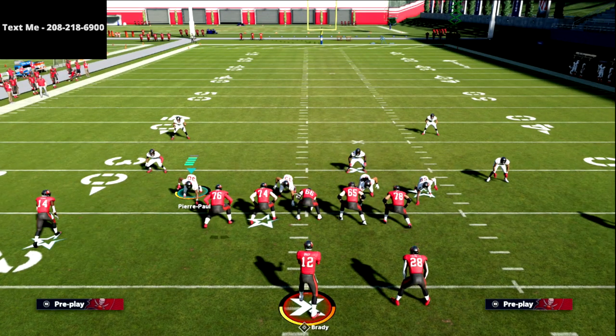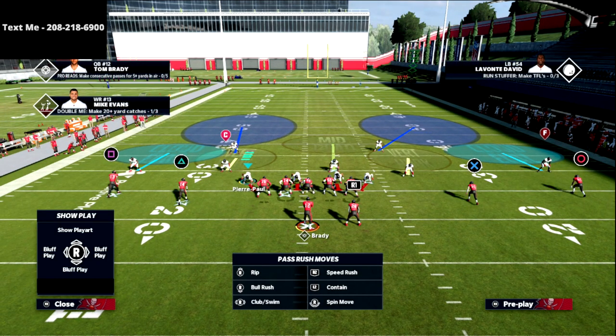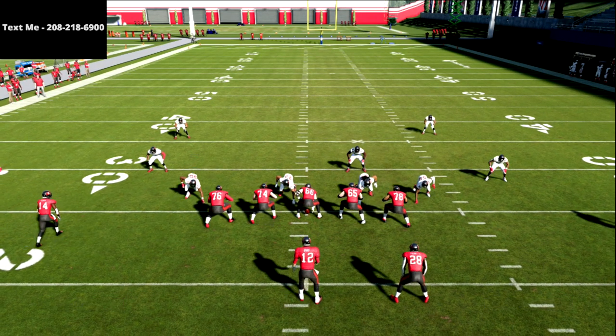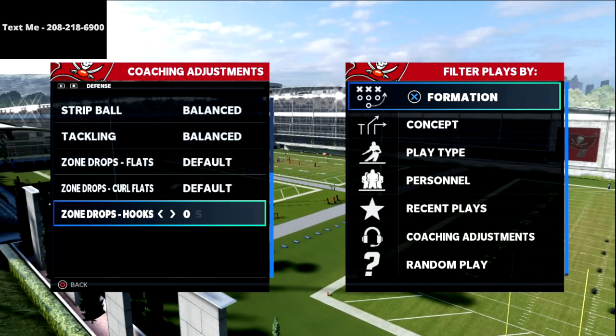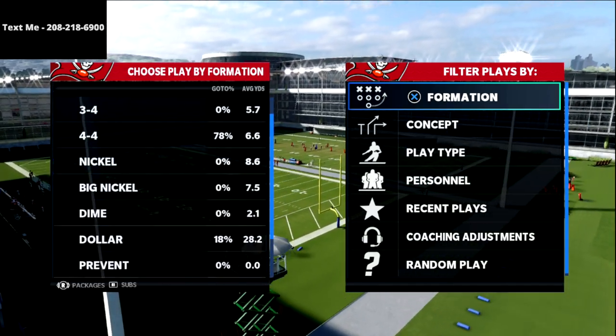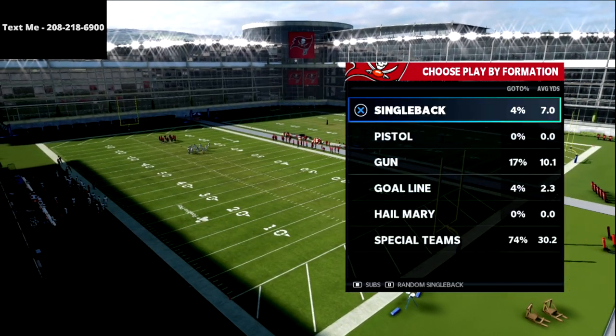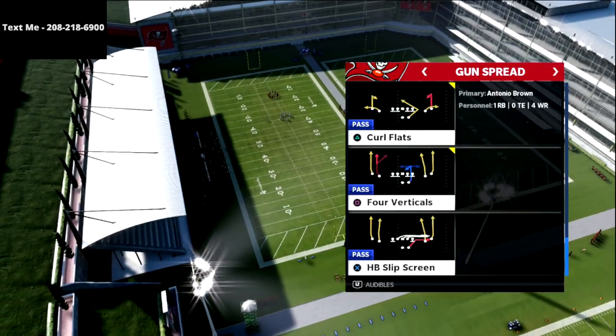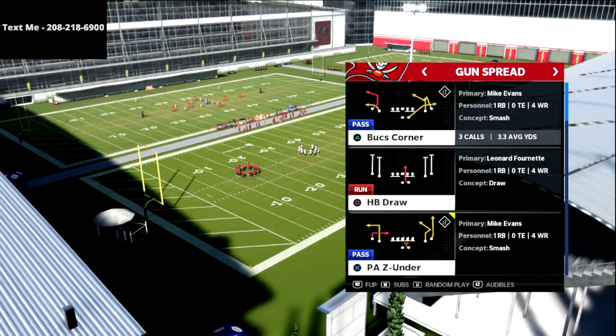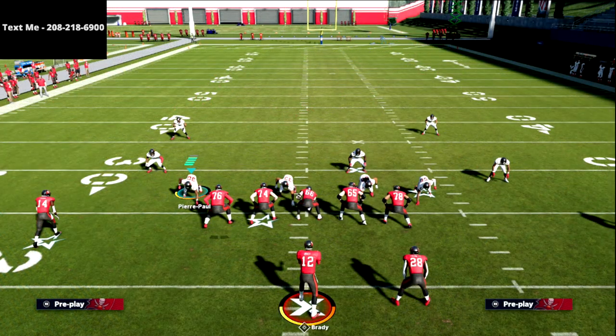Here's what you're going to see in the play art: on the corners on the left side they are in cloud flats, the two underneath middle defenders are in vertical hooks, and the middle linebacker, the Mike, is in a middle read zone. I have zone drops on right now, so I'm going to take those off first and then put them back on and go over how both work. We did a defensive encyclopedia for Madden 21 that breaks down every single zone — what a cloud flat does, what a soft spot does, and so on.